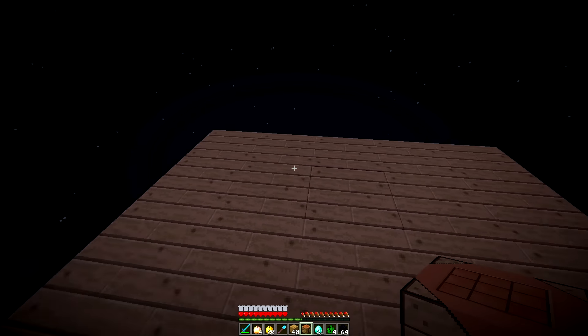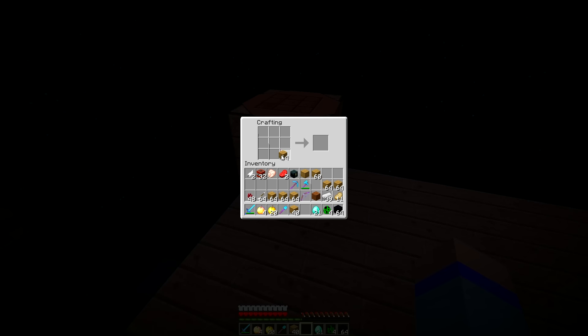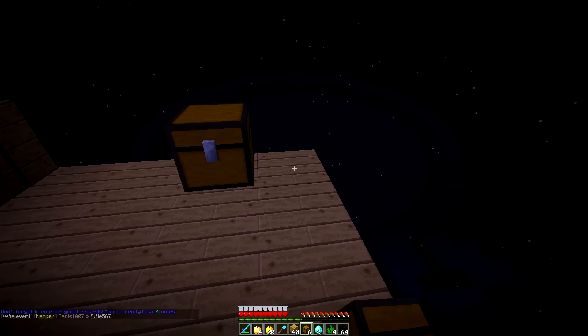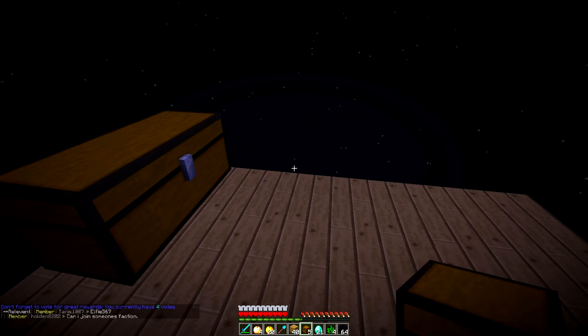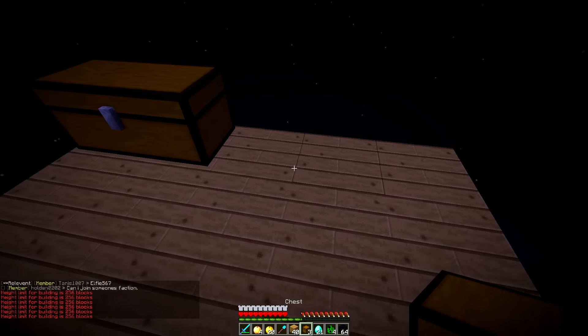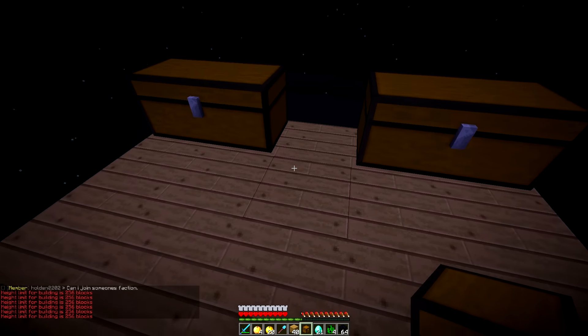I'm gonna place my crafting table right here and let's make some chests real quick. Let's just make a couple of chests. There we go, I think that's fine. Let's go ahead and place this chest here. Can you place a block up? No, you can't — okay, good. Let's place one here and that's good.